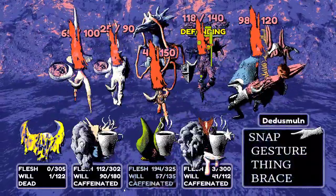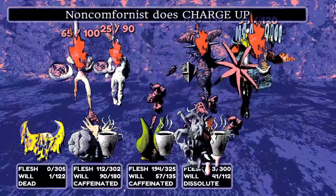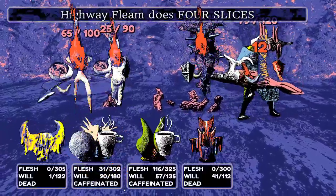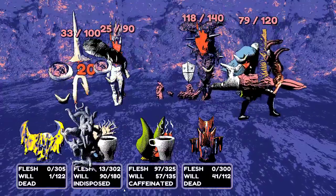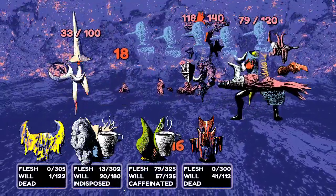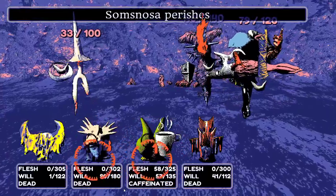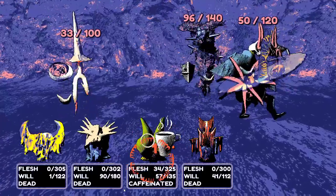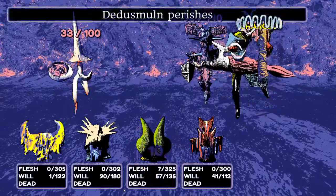The streamer accepts the battle as a loss — they came in very unprepared, without adequate means to deal with Inundated or Indisposed. They could have brought it back with more items, but they choose to take the loss. It was actually closer than expected.